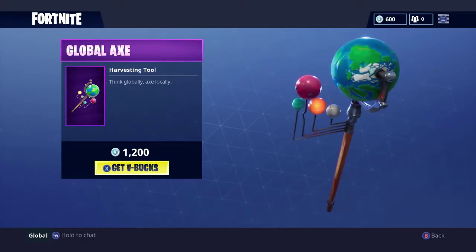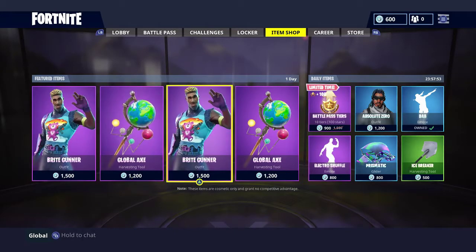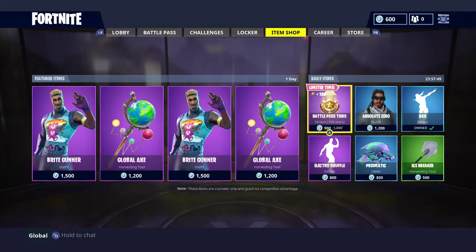So yeah, these are two new items. There's just a little bug — they'll probably be fixed and remove the duplicates after, but they're exactly the same. For the daily items, we have the battle pass tier still here, probably gonna be in for the next couple days and until the end of Season 3. We have the Absolute Zero outfit.